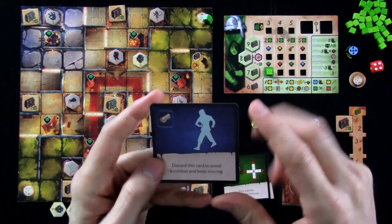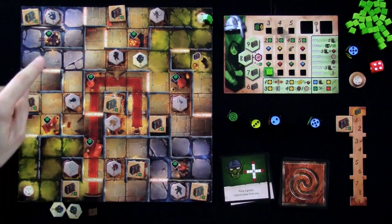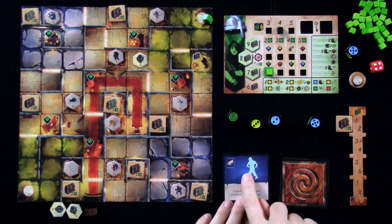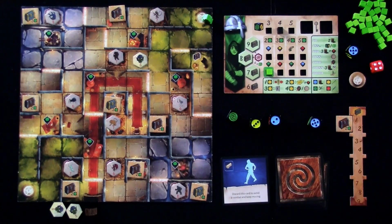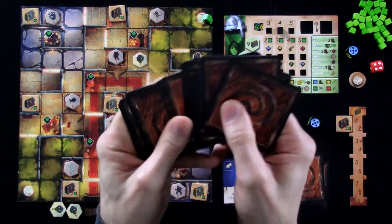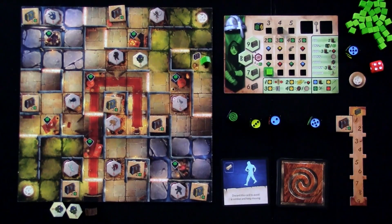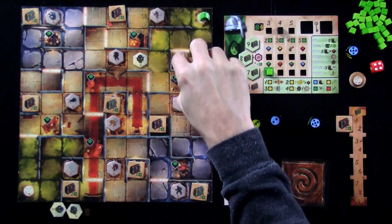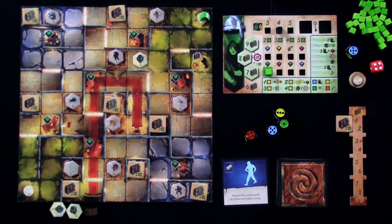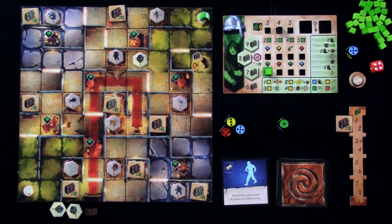Finally something worthwhile — it's a scroll I can use one time to walk through a bad guy without having to fight. So I can just waltz right through a monster and get the treasure and then teleport out. I'll save this and use it later. I haven't actually teleported back — I'm going to do that because I don't want to mess around with trying to roll yellows. Now I'm rolling twice with my four dice. I've got a one, three, four, five — I think that's going to be one of my two actions: upgrading. I'm going to use that straight.